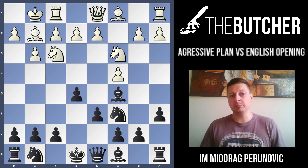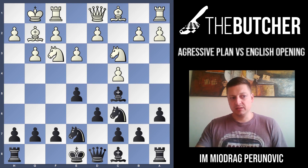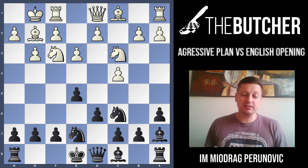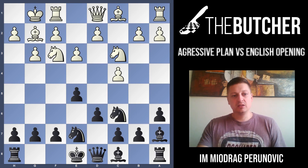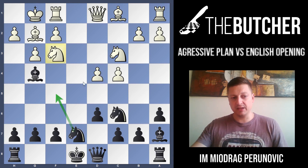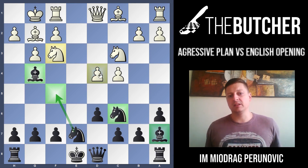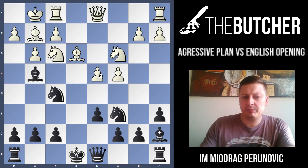Why do we play Nge7? Our plan is aimed against any e3 and d4 ideas by White. So when they play a3, we put our bishop on a7 - a clever waiting move. The point is to wait and see if White goes with d4. If White plays d4, we pin the knight on f3, then play Nf5. With the knight on f5, Nc6, bishop on a7, and Bg4, they have lots of difficulties. After Be3 Nf5, I've played this position many times and we don't have any problems.